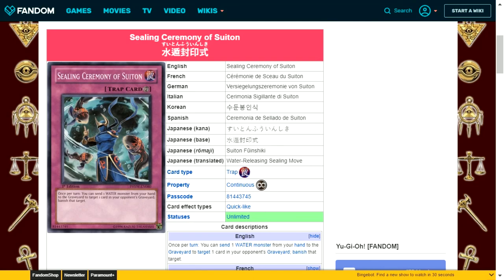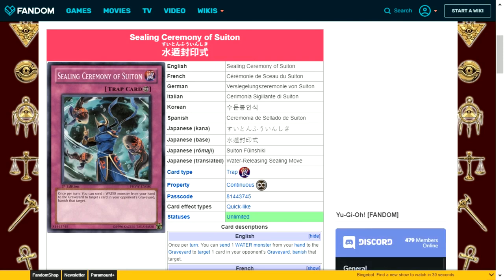Seeding Ceremony of Sutton is a continuous trap card. Once per turn, send one water attribute monster from your hand to the graveyard to target one card in your opponent's graveyard and banish it. This is a decent enough effect — if you don't have cards you need in hand, or cards that activate from the graveyard, at least you're punishing your opponent without costing yourself the duel.